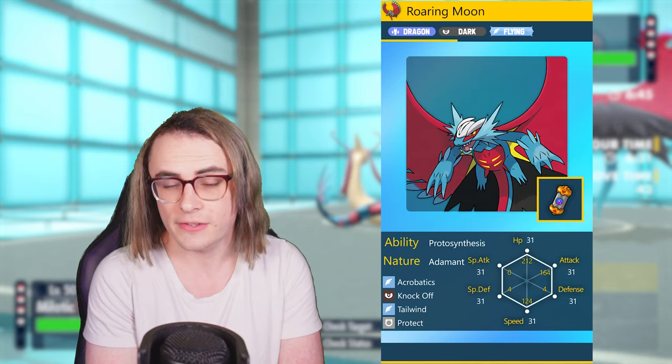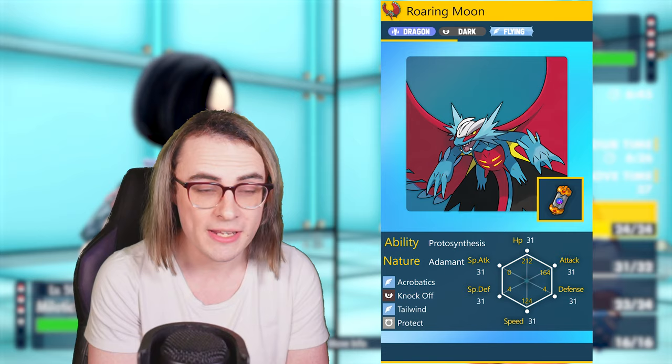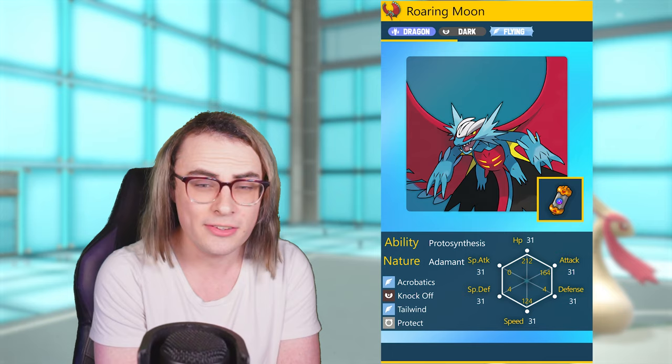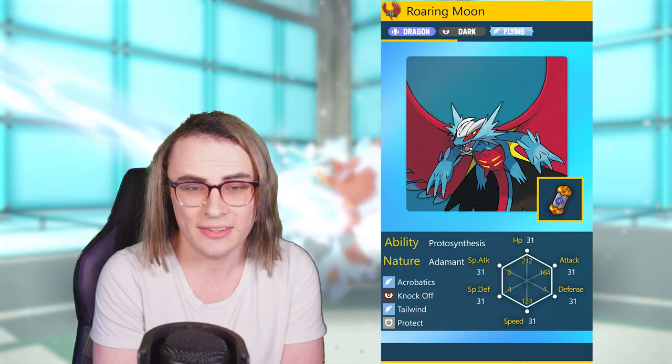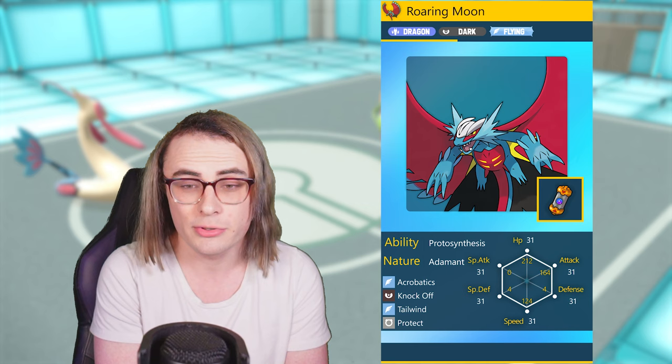We also have a Tailwind Roaring Moon with a Booster Attack set meant to hit our physical attack bump. With the speed investment we can outpace Booster Energy Speed Iron Bundle, with the rest going into bulk. Knock Off is a great addition, allowing Roaring Moon a still-relevant place in the metagame by removing items quickly. With Dark and Flying coverage you hit a lot of strong options like Shifu, Amoonguss, Rillaboom, and psychic or ghost types like Fluttermane. Booster Attack helps it keep up with the current power creep.